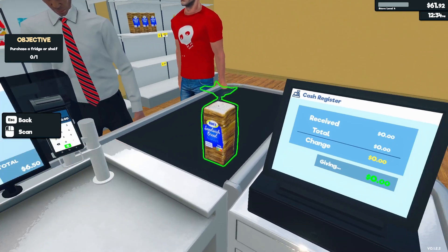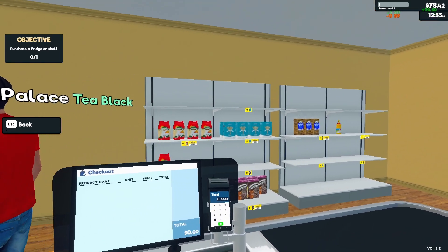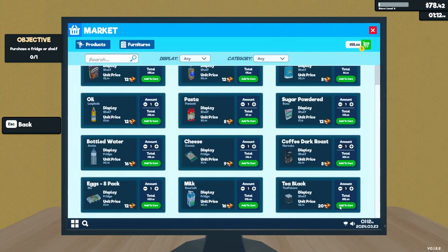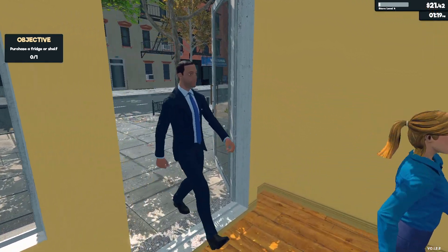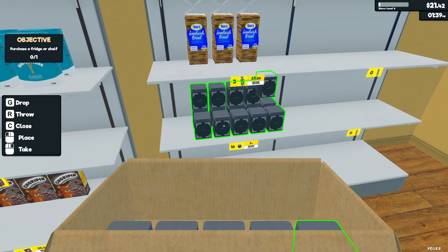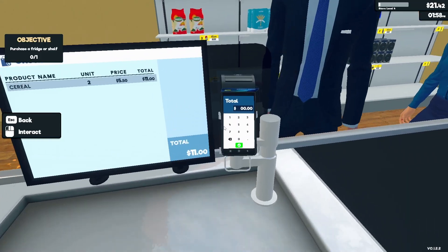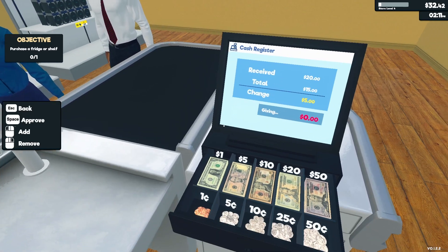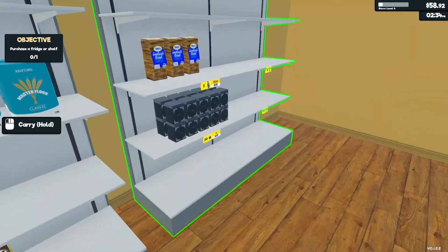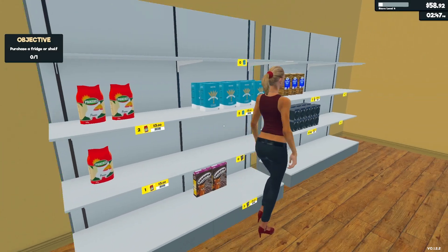I'm gonna scan these — change is one dollar. 6.50. A customer can't find tea — oh no, they want tea! Can we purchase tea? We can! We're getting a new product. I can place this on the shelf. We need some more oil. I'll check you out first — 11, then 8.50. They want eggs too — I'll set a price: 5.78, I'll do 5.50.